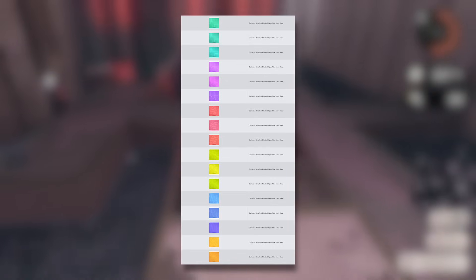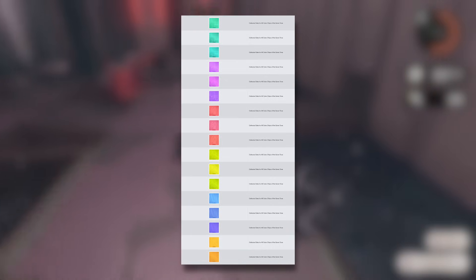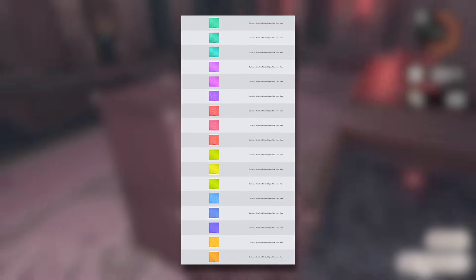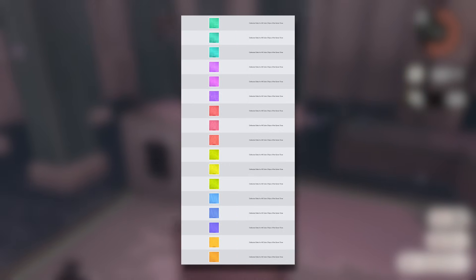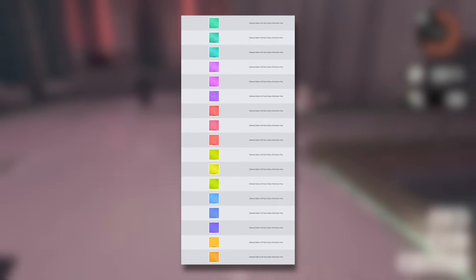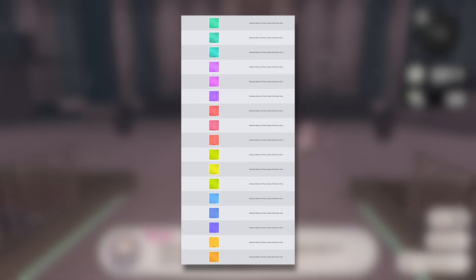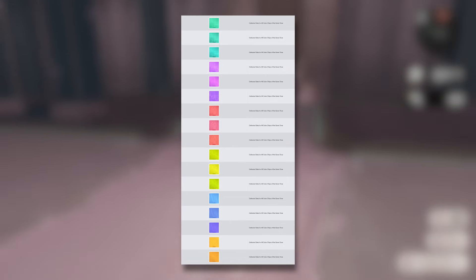There are also a ton of different badges based on the palettes, as you can see here, which you'll get for collecting data for all color chips of the same tone. There are absolutely a ton of these to get, so if you like any particular palettes you can add them to your splash tag, which is pretty cool. There are just a lot of these to go for, making it worth it to try and get all those different palettes.